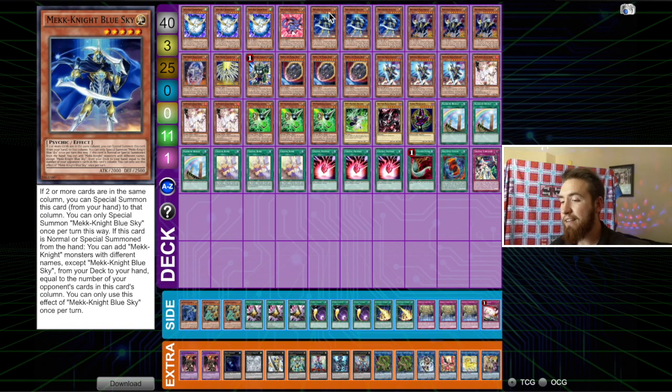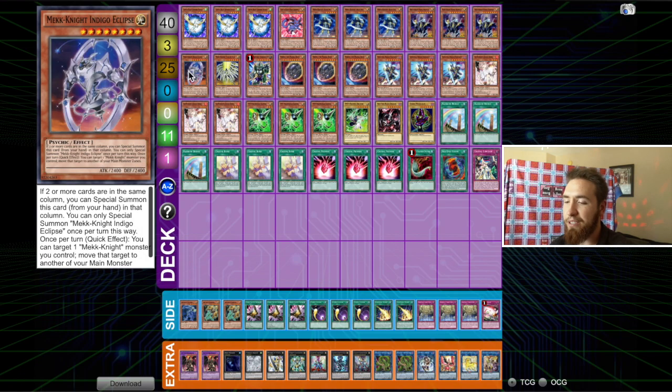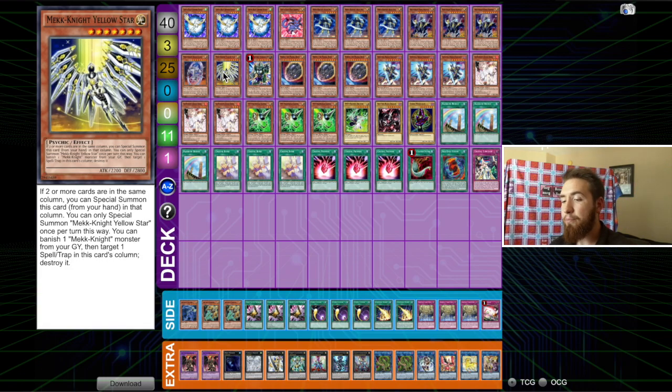For the Mech Knight lineup, we're running Triple Blue Sky and Triple Purple — pretty standard, they're just the best ones, each plus one basically. One Indigo and then one Yellow. You can run the one Red — I did miss it once in the tournament but it didn't really matter, I still won that game. You could run a second Indigo. We're not running World Legacy Secret, so it might not be worth it. I'd much rather run the Red if you're going to run another Mech Knight.